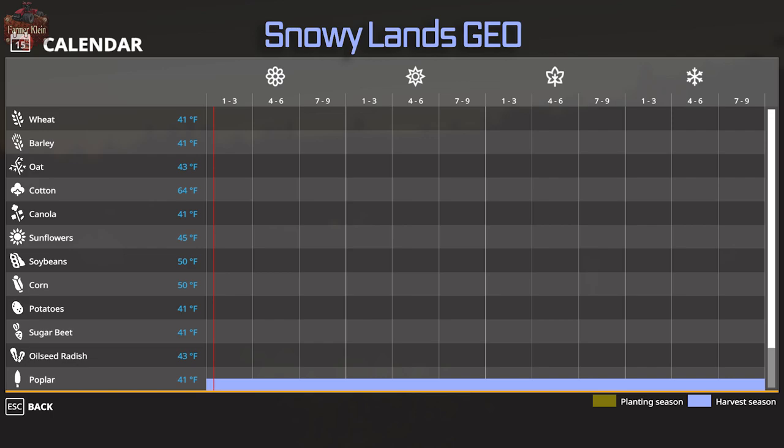The last geo recently released by Realismus is the Snowy Lands geo — kind of just a fun geo if you just want to play with snow. There are no planting schedules for any crop; poplar is listed as harvestable but you can't plant it at any point during the year. This is all about experiencing snow. If you've never had a bad winter, here you go — you can fire this up and have winter year-round, with cold temperatures and a whole lot of snow pretty much all the time.